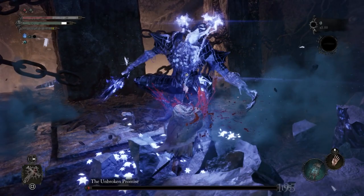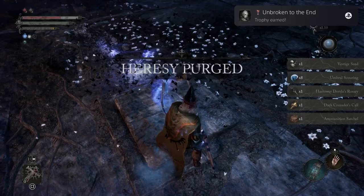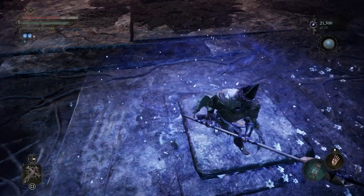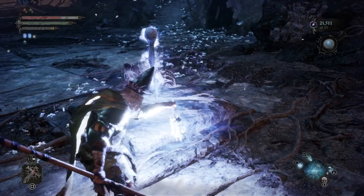Unfortunately we're getting knocked down. The nails are going around them, so we're just going to keep attacking them. And down goes the Unbroken Promise and also Harrowir Dervla, whatever the heck. You get a trophy here to defeat the Unbroken Promise. There's also these parasites here, by the way, which you can destroy — basically what will happen is you can get some health regen. You'll restore your normal health and you'll also restore some withered health. But there you go, that is Harrowir Dervla defeated.